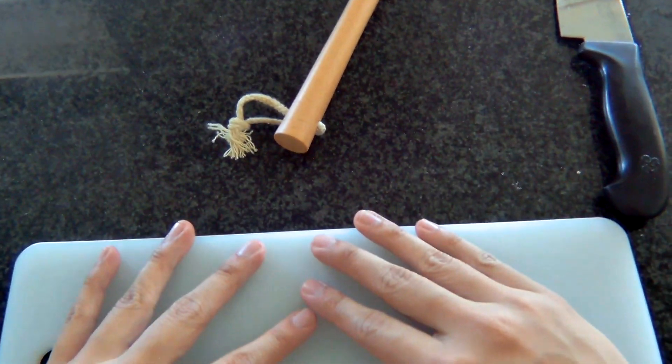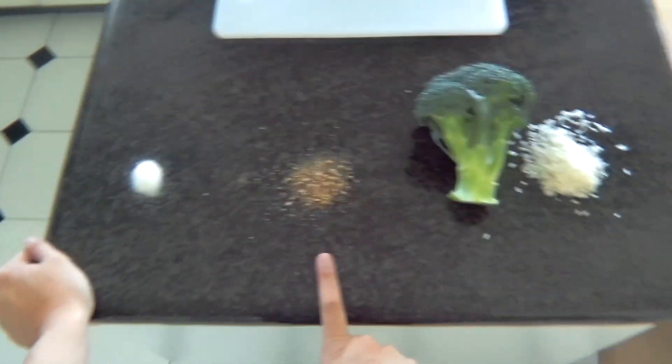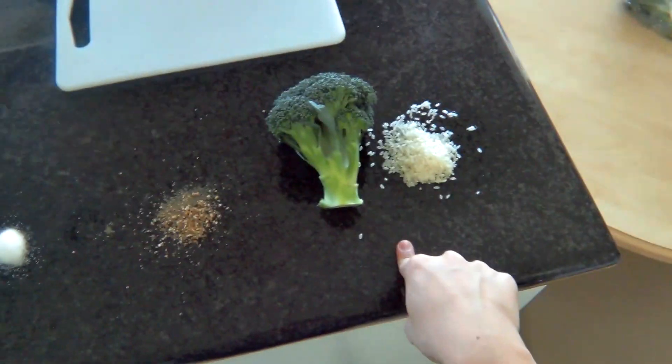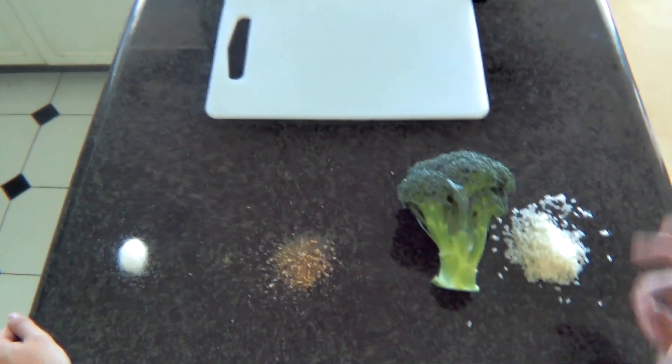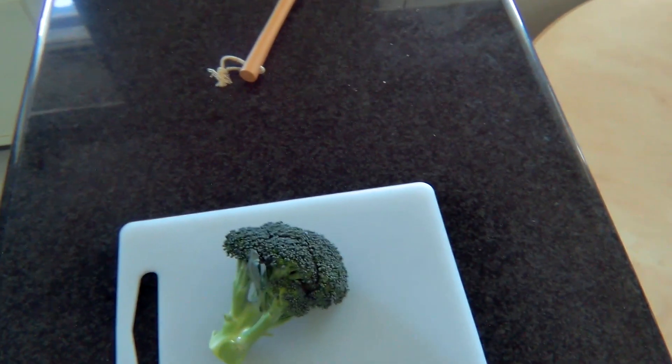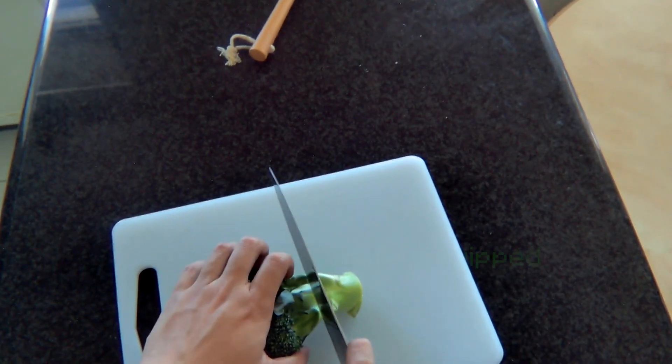So first we're going to need some ingredients. I got sugar, spices, and everything nice. Sadly, I'm missing one more ingredient, but not to worry — if everything goes to plan, I'll have it soon enough. Until then, I'm going to get my broccoli, equip my knife, and then use the cut skill on it.